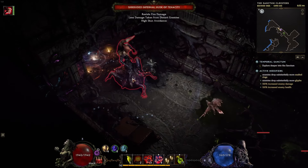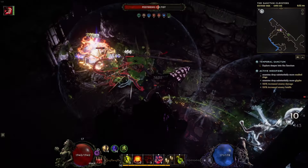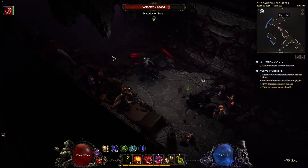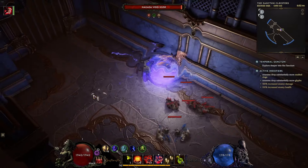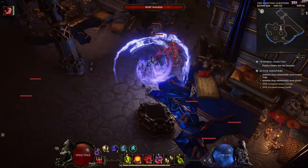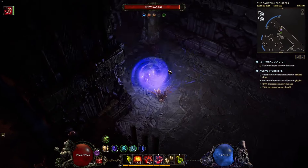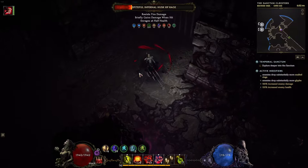With very high movement speed and shift to scoot around dodging attacks, we throw traps that fling themselves across the screen to any enemies in sight, giving some very nice clear. Being damage over time traps, the killing is a little bit delayed, but the clear speed more than makes up for that given how fast we move. We weave in some shurikens every so often to buzzsaw any enemies we run past and replenish our mana.